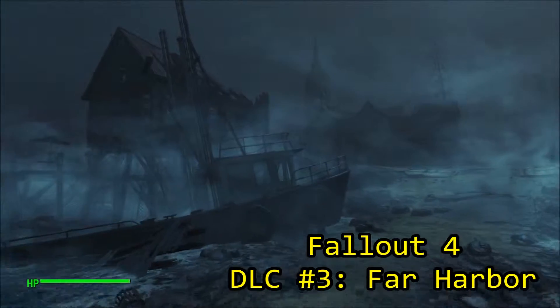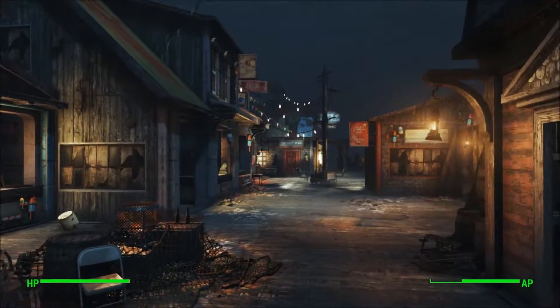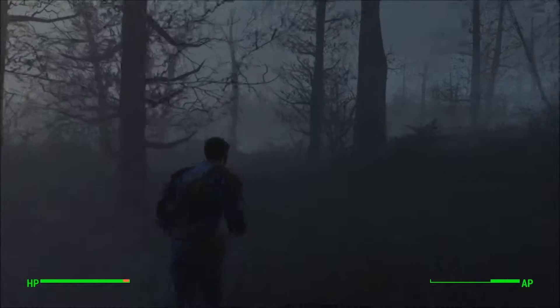Welcome back everybody, my name is Nick930 and today we are taking an in-depth look at Far Harbor, the first major expansion for Fallout 4. Far Harbor is a coastal island off the coast of Maine and can be accessed at any time by using a boat up in the top northeast corner of the Commonwealth map.